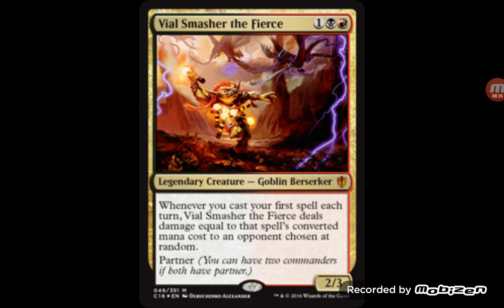Another card — the partner part doesn't have to really be there; they can reprint it without the partner or just keep it as is. It costs one colorless and one black or red. Whenever you cast your first spell each turn, it deals damage equal to the spell's converted mana cost to a randomly chosen opponent. In a 1v1 it's always going to hit your opponent, which is great. This one could be too powerful in standard — it might change standard up and make it pretty quick. Modern could also see some sort of Rakdos goblin usage out of it since it is a goblin.